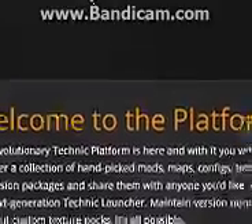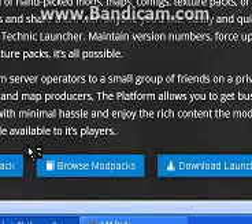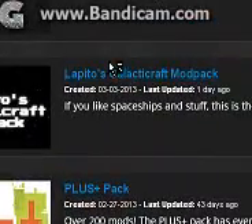Give it a second — it'll say welcome to the platform. Then down here you'll see browse modpacks, create a pack, or download launcher. Anyway, then you go down and find the pack you want. Go through the pages, find the one you want — I'm just going to get this one.